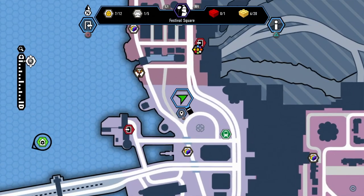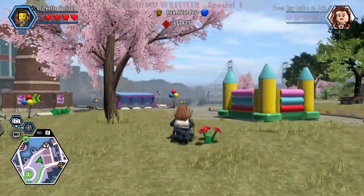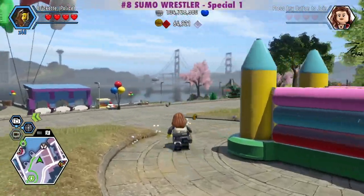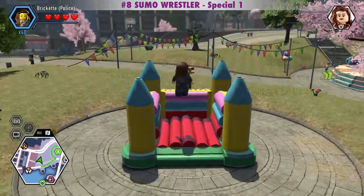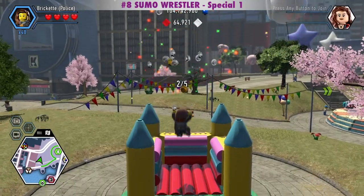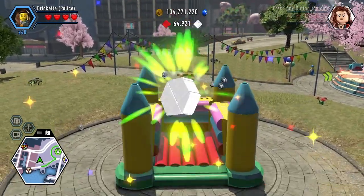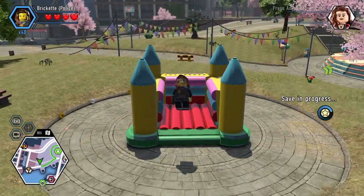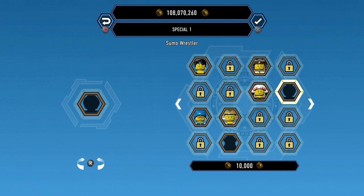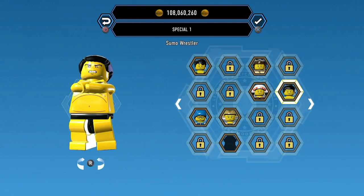The Sumo Wrestler is very close to the ride we just built. We just need to bounce high 5 times by holding the jump button. The Sumo Wrestler is a Special 1 in the Civilian category and costs 10,000 studs.